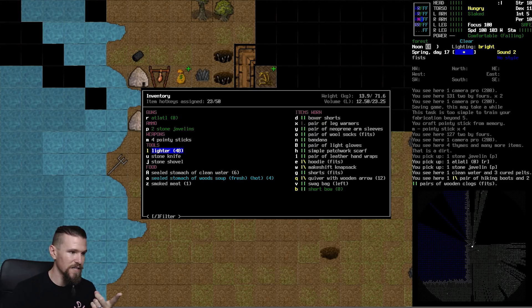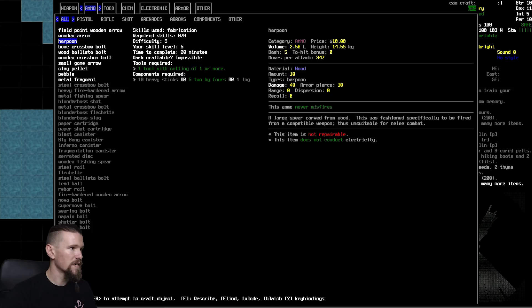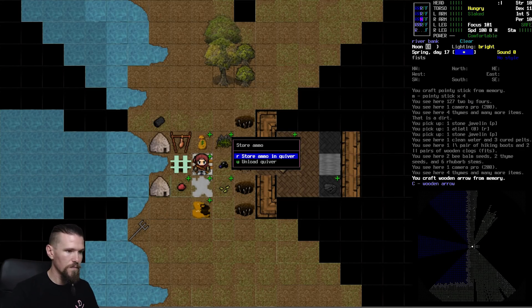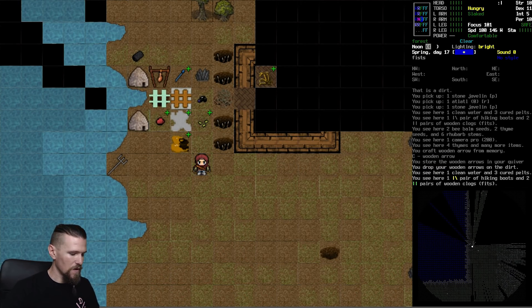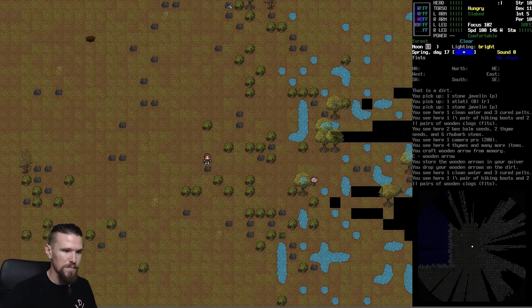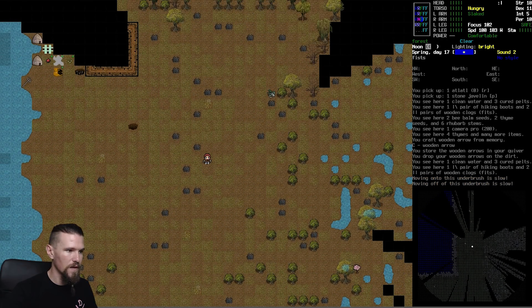Let's check we have everything - atlatl, two javelins, four pointy sticks, shovel, bow, and quiver. We could make some more arrows. We'll sacrifice a small plastic bottle to get another ten arrows, bringing us up to twenty. We'll leave the two extra wooden arrows behind. We're as prepared as we can be. We're still hungry but once we stop being thirsty we'll have some wood soup. It's midday - best we'll get in terms of visibility.